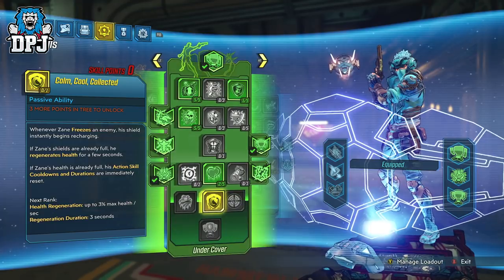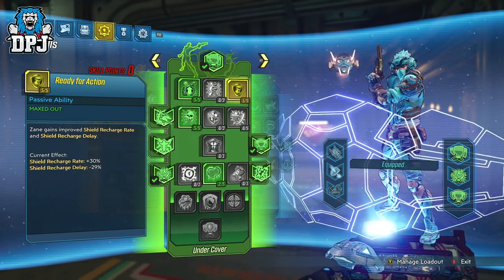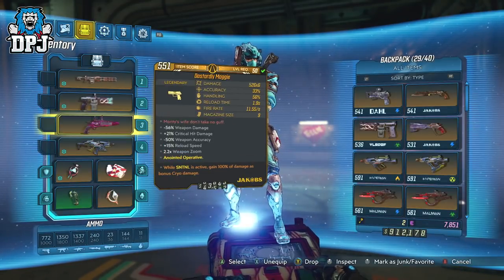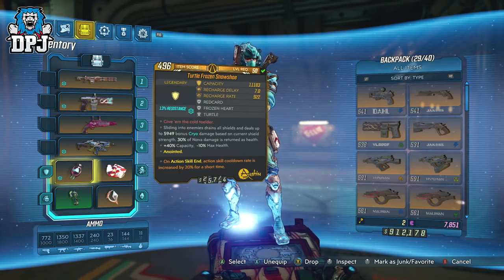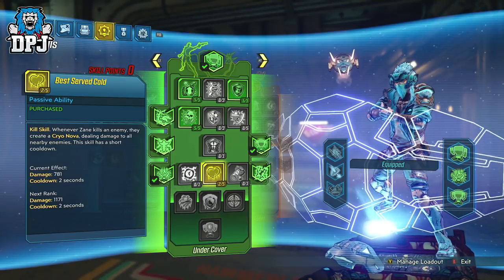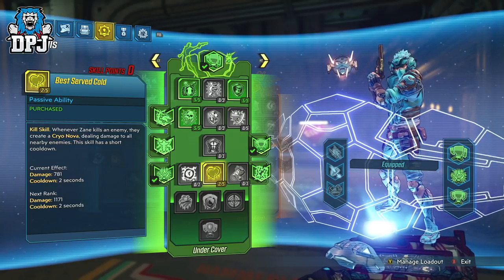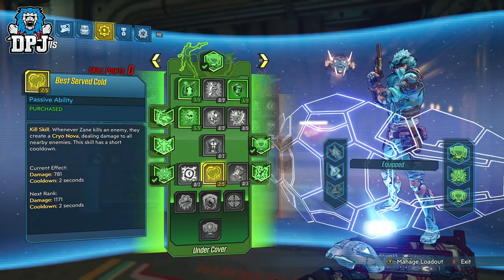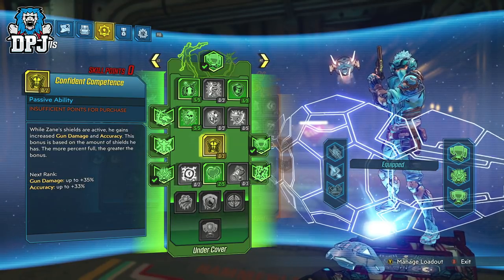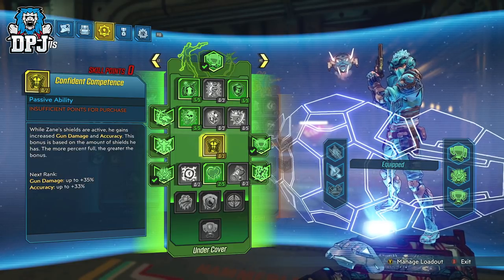Under the Barrier tree: 5 points into Adrenaline and 5 points into Ready for Action — important because the quicker you regen shields, the quicker you can slide into enemies and get the benefits of that shield. Then 5 points into Brain Freeze — a great perk. For Best Served Cold, only 1 point is actually the right call, then selecting Confident Competence — that would be the better call in my opinion. So 1 point into Best Served Cold and 1 point into Confident Competence.